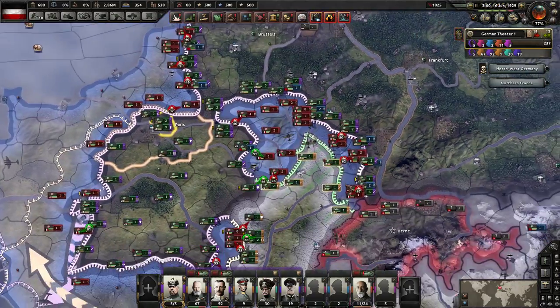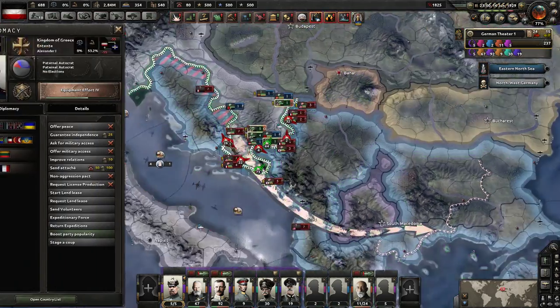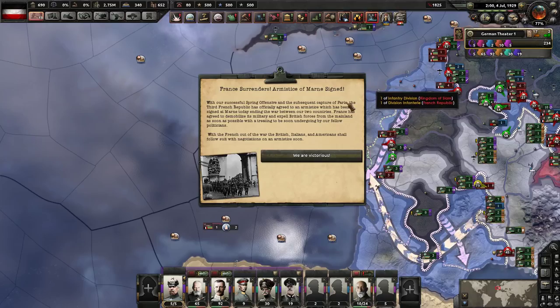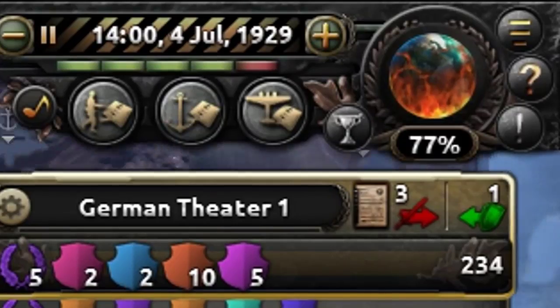Just a couple of decades later and Paris has fallen. We've actually encircled most of the French army as well, so it's going pretty well. The Austrians are getting wrecked again. Do I have to do everything? There was indeed a French surrender event. I was going to kill the Americans as well, but I feel like there's something better we can do.